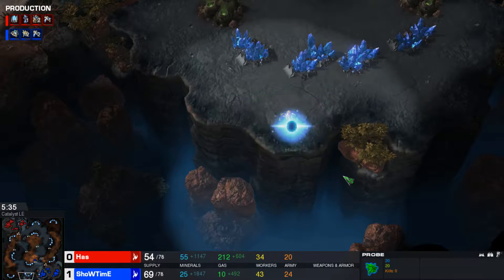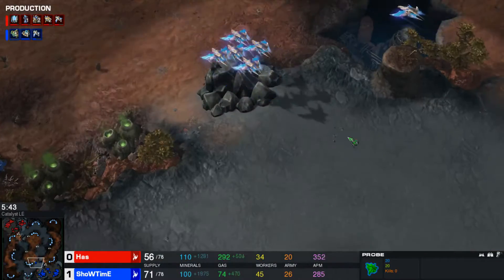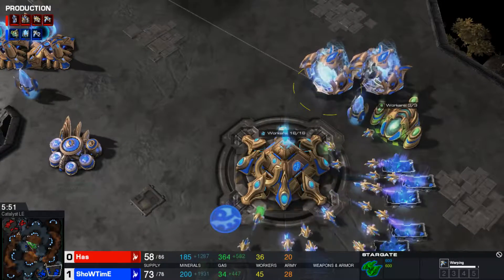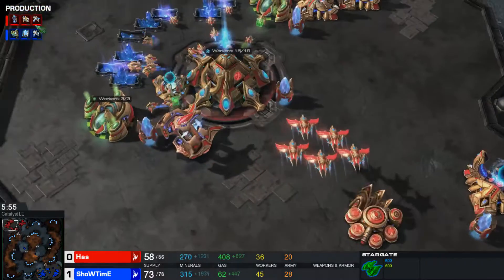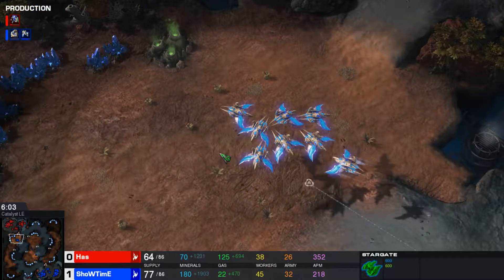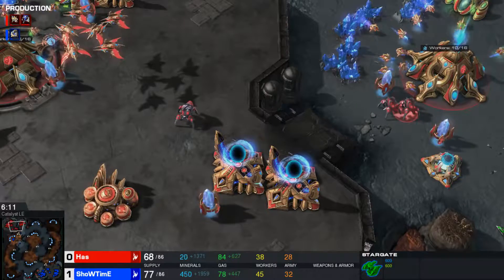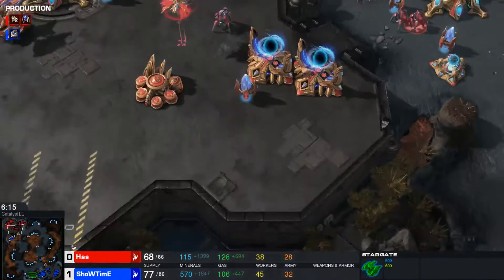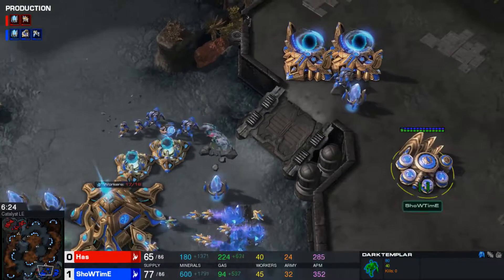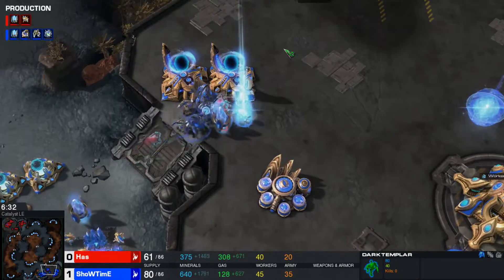A probe is going to be coming down the left-hand side. These adepts once again shade in and decide not to commit. Four phoenixes are up, four are out of the stargate as well. A couple more gateways are coming up — a dark shrine. That's very interesting — a dark shrine is what Haas has decided to do. The phoenixes get the kills on those adepts, so I don't know if that shade-in was the smartest decision by Showtime. He does have an economic lead at this point, probably because he got his second base up relatively quickly. A proxy pylon is down near the third base location. Showtime is going into this kind of blind, but he is bringing out more and more of these phoenixes — this is the kind of style he loves to play. Some dark templar are going to be coming out very soon — four of them on that production tab. There is absolutely no detection — Showtime doesn't seem to have any.